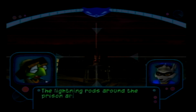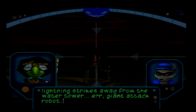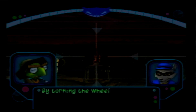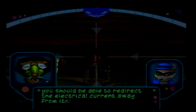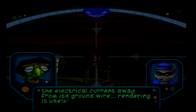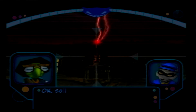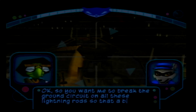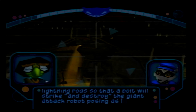I do owe you one. The lightning rods around the prison are designed to draw lightning strikes away from the water tower, as a giant attack robot. By turning the wheels on the rod, you should be able to redirect the electrical current away from its ground wire, rendering it useless. Follow the lightning strikes to locate all five rods. So you want me to break the ground circuit on all these lightning rods, so that a bolt will strike and destroy the giant attack robot posing as a water tower.